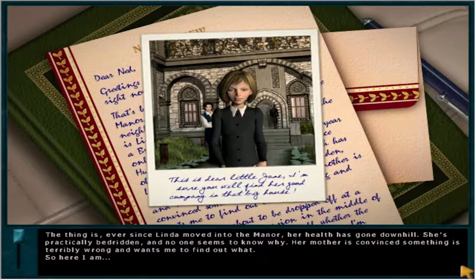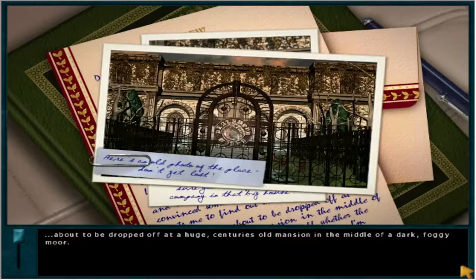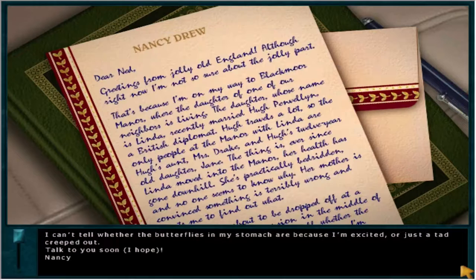Ever since Linda moved into the manor, her health has gone downhill. She's practically bedridden, and no one seems to know why. Her mother is convinced something is terribly wrong and wants me to find out what. So here I am, about to be dropped off at a huge centuries-old mansion in the middle of a dark, foggy moor. I can't tell whether the butterflies in my stomach are because I'm excited or just a tad creeped out. Talk to you soon, I hope. Nancy.